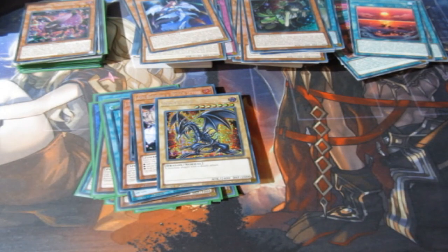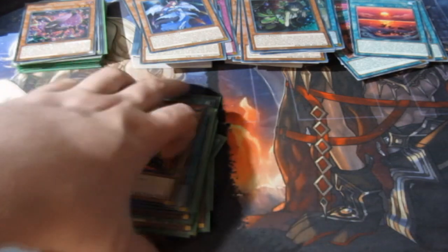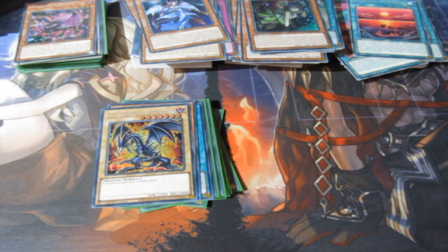That is all we've got time for today, people — 32 minutes of a pack opening. This has been epic! Next episode we'll be moving on to Pokemon, and it's going to be even more insane. We're opening up Lost Origin, Lord of Tins, Pokemon Go, and of course the Charizard Premium Collection. Stay tuned for that — I'll see you guys next time. Cheerio!